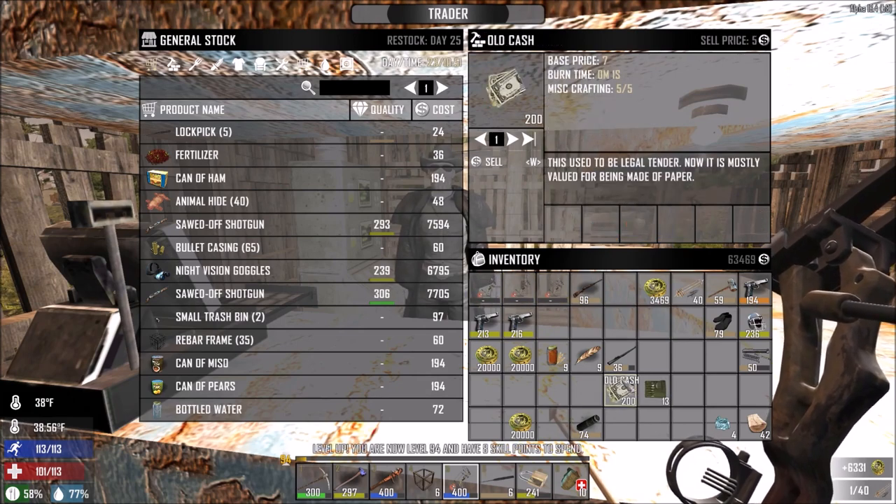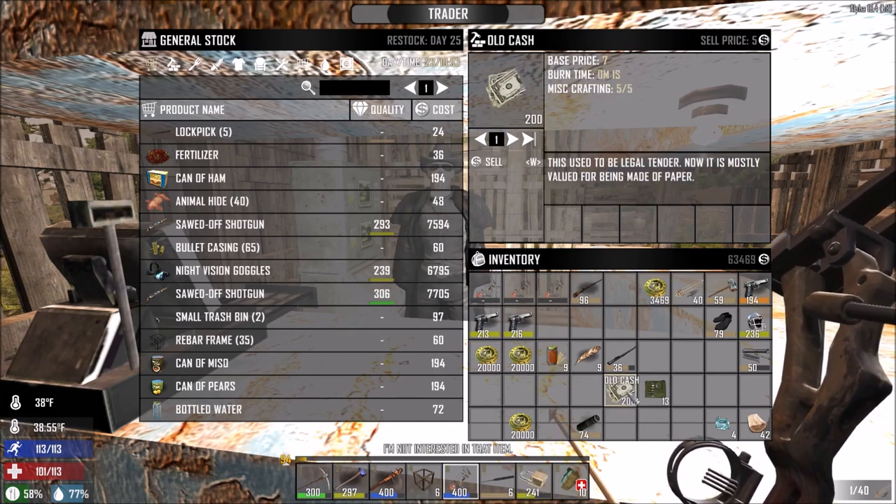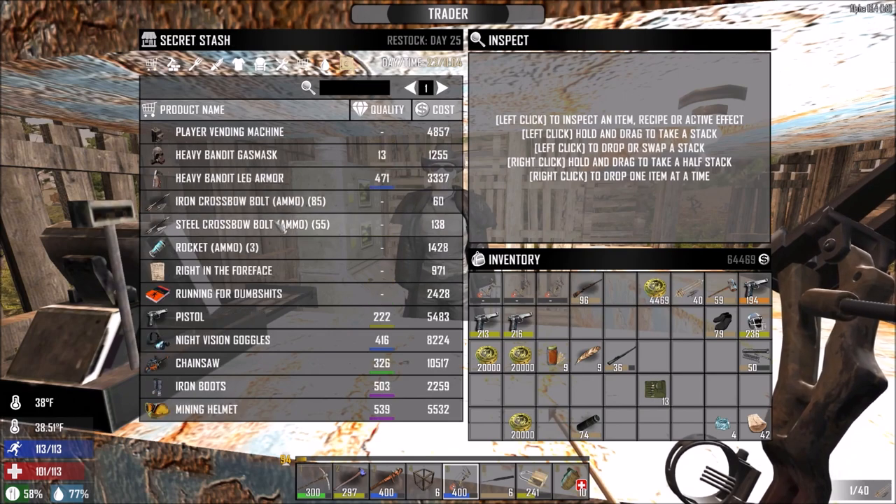I'll just quickly sell all the cash over here and then go to the other trader. Actually, scratch that - before we go to the other trader we first have to see what this place has to offer.